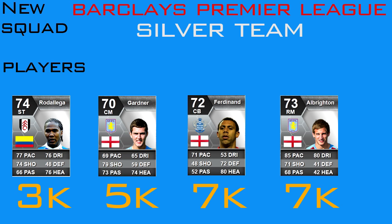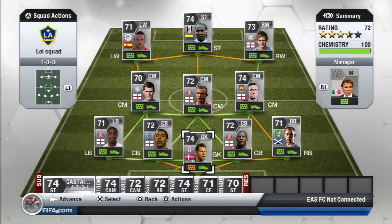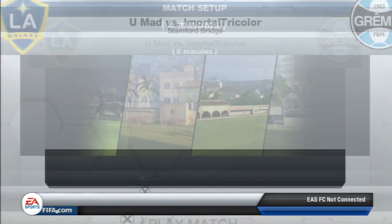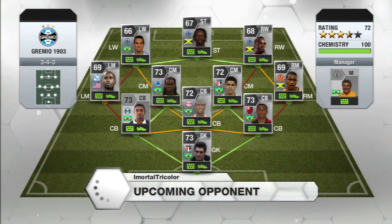Hello guys, today we have FIFA 13 Ultimate Team Series and as you can see I just built a new squad. I just deleted my Serie A team because I didn't like it and I bought a BPL Silver Team, and yeah we're just playing against a Gold Team.